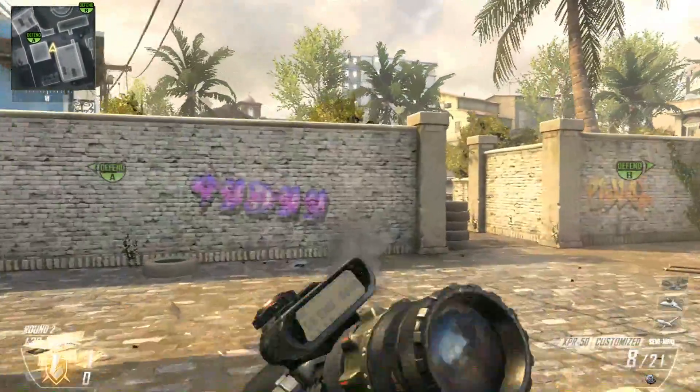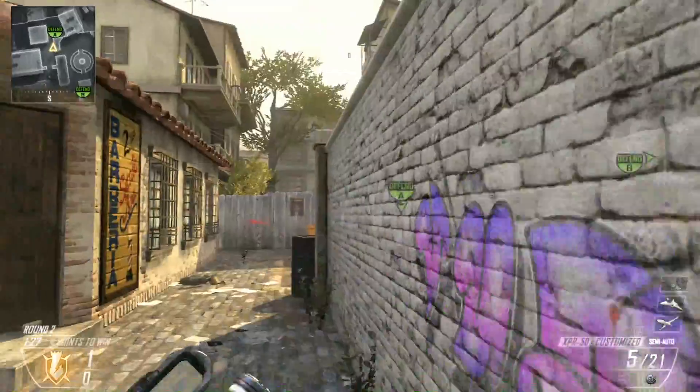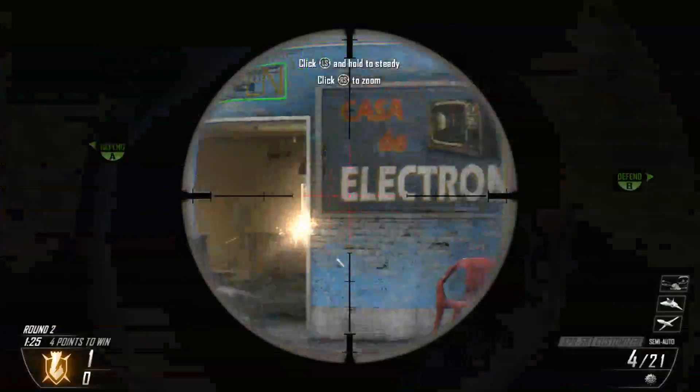Route E is the other sniping spot. Recommend a sniper here. There's always going to be someone coming through those arches, so definitely aim down your sights as you walk around the corner.